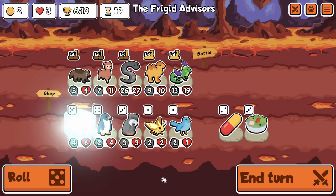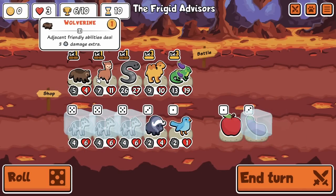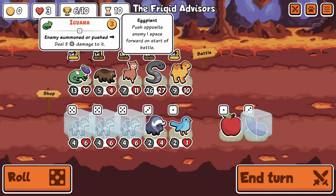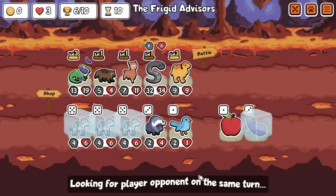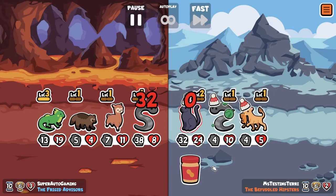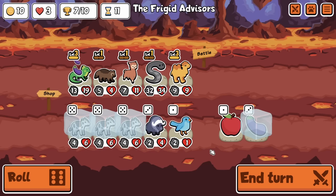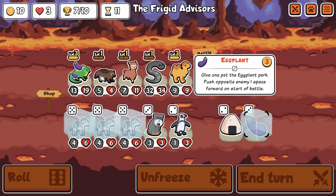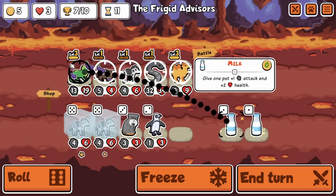I actually still don't quite understand exactly how the iguana push mechanic works, and that'll make more sense if you look at what's happening in some of these games. Sometimes we push around a bunch but the iguana doesn't actually do the proper amount of damage. I've been looking back through some of these rounds and they didn't quite add up.